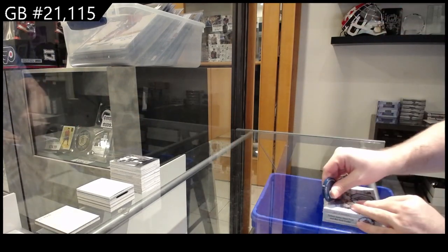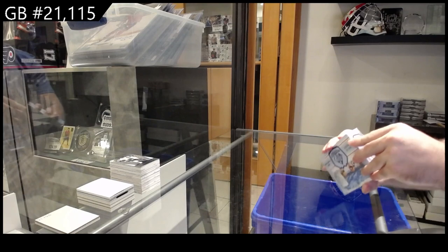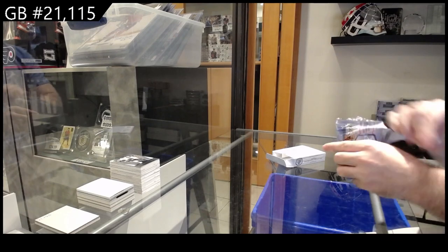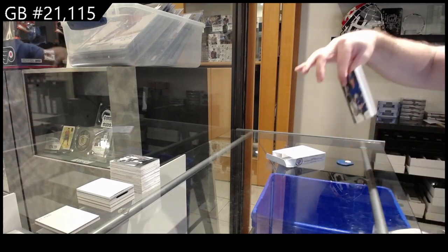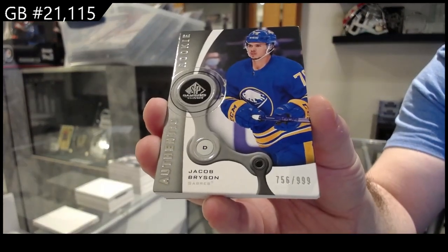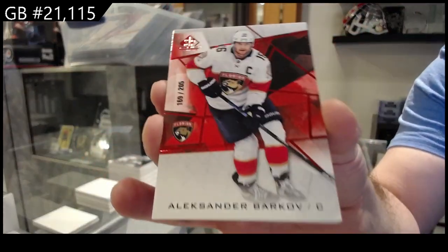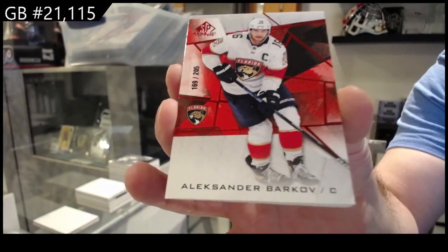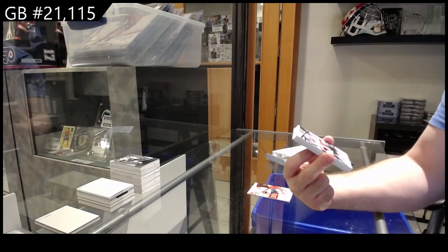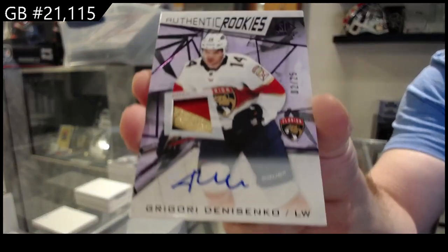Does anyone remember how many spots we're giving away in this break? If it's one spot that means glass will go to number one and the cup spot will go to number two. Buffalo Bryson to 999 — I'm pretty sure there's only one spot. For the Panthers Barkoff to 205, for the Panthers rookie patch auto number 25 Dan Senko.